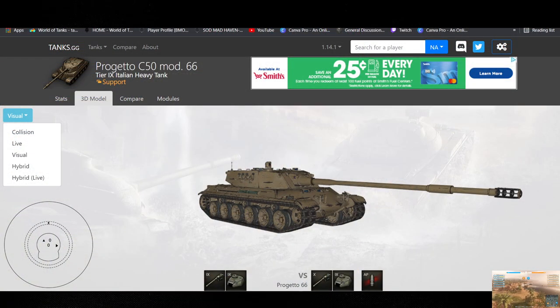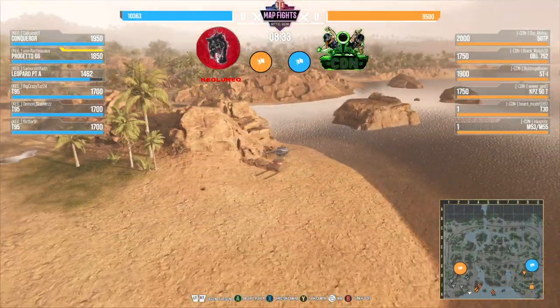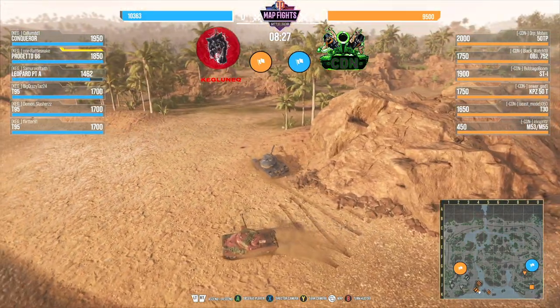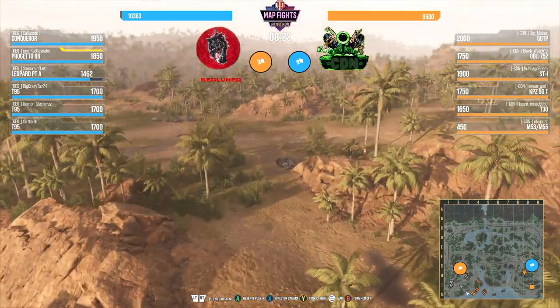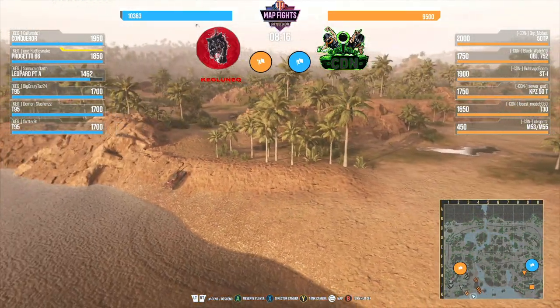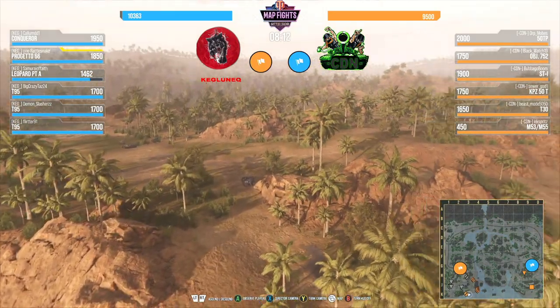I do believe they are running the small gun. Coming down low — Conqueror. We have a red Conqueror and a blue 50TP, but the Conqueror is on CDN's side. With the three T-95s, they're just doing a lockdown position — they have one pushing up acting as bait and everyone else behind him. They might try to rush that T-95 without realizing the back part is covered.